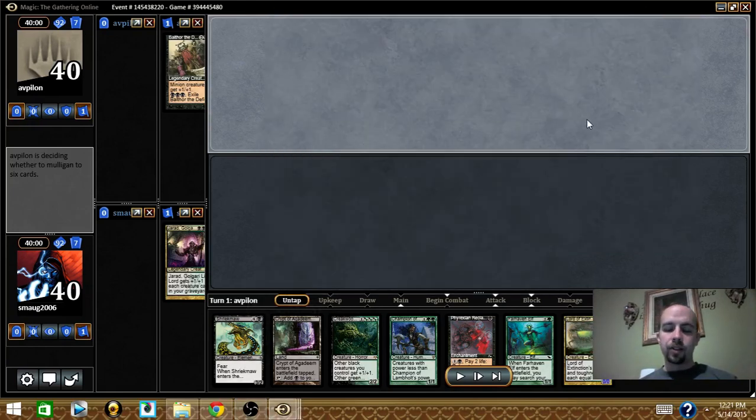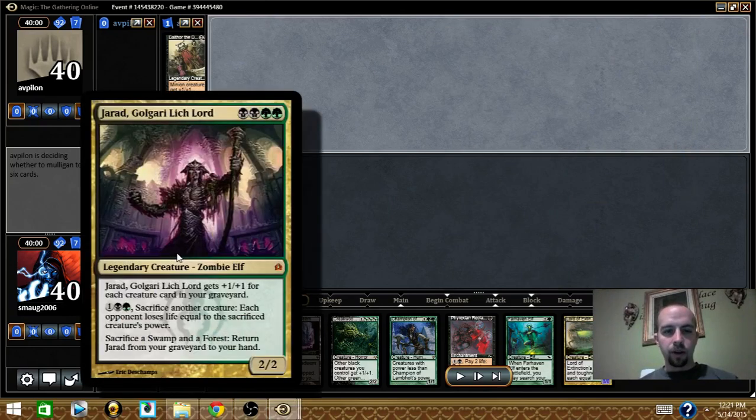Alright guys, welcome to Griptop Commander, this is Jared. We have another Jared Golgari Lynchlord game for you. Just to recap, I built him to throw big things at my opponents and for him to be a beat stick himself.